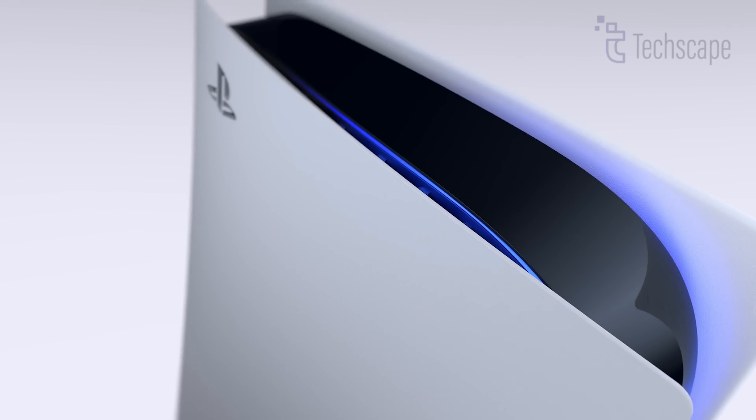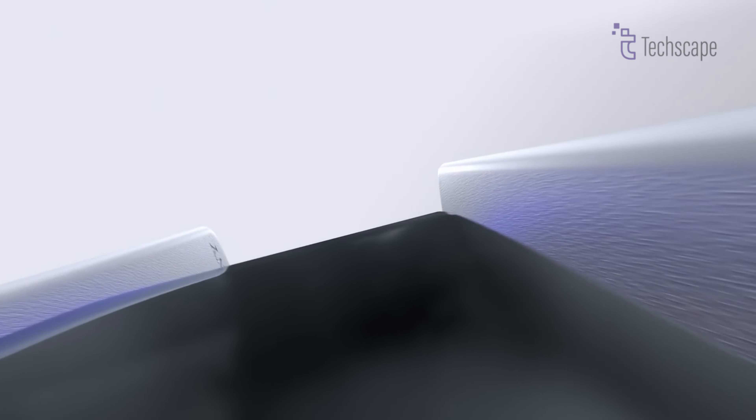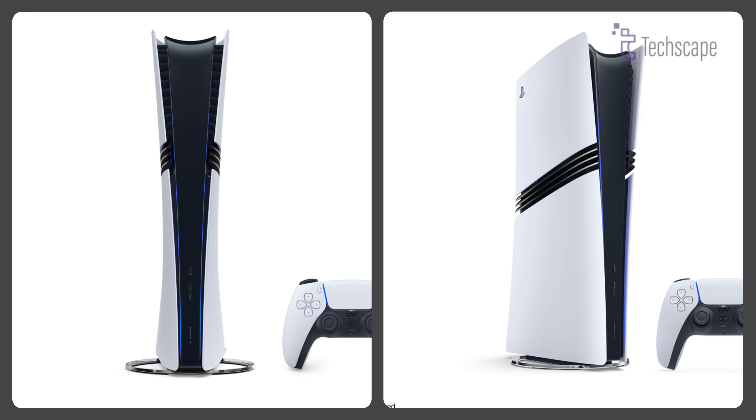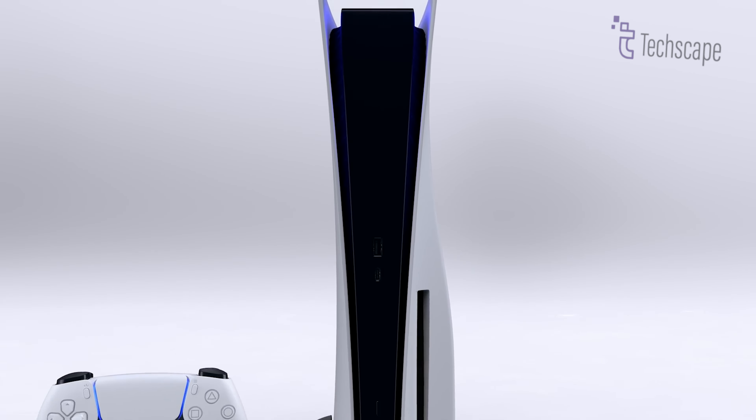The PS5 Pro design maintains the familiar aesthetic of its predecessors while introducing distinctive features. Most notably, three diagonal black stripes now occupy the middle section of each side plate, instantly identifying it as the Pro model. This sleeker, more futuristic appearance confirms earlier leaks and adds a premium touch to the console's look.